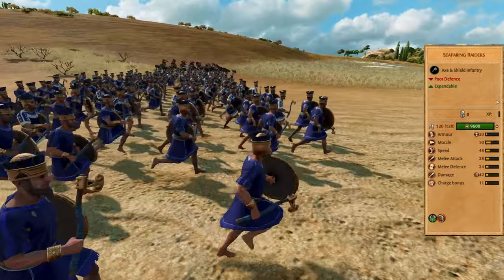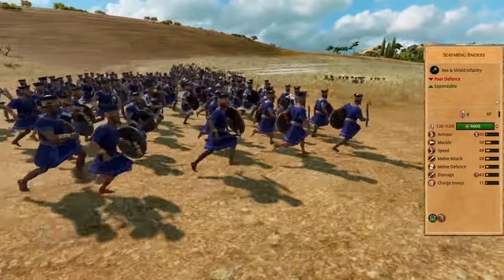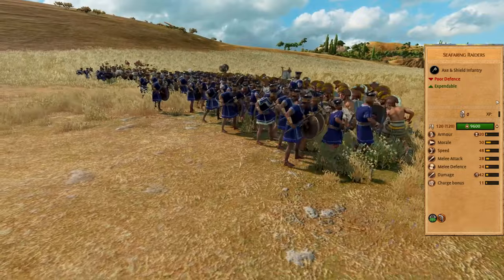Seafaring riders are cheap fodder with quite high attack. You throw them at enemies to pin them, to eat javelins and arrows, and to waste their charge. Thanks to the expendable trade, you don't need to worry when they rout.